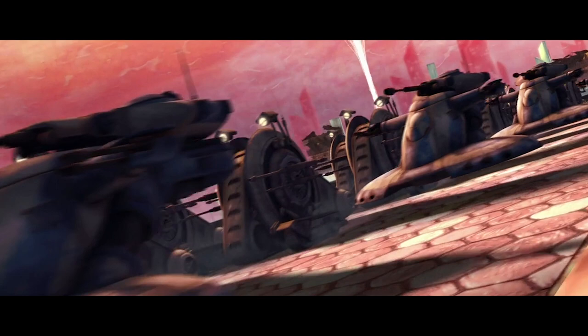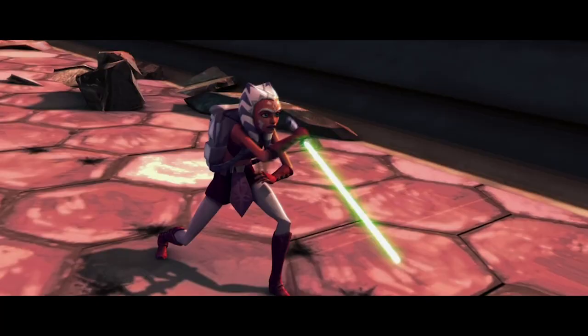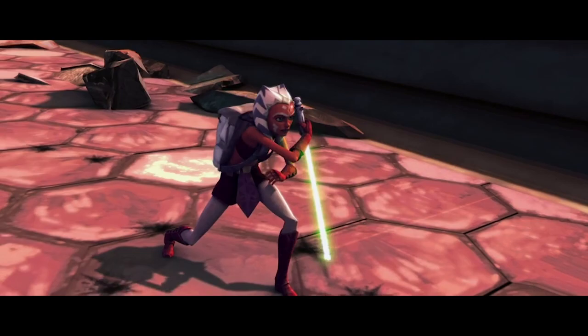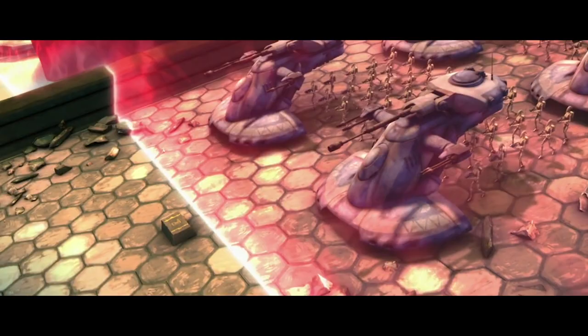General Loathsome approaches the Republic position under the cover of a giant deflector shield, which would shield his forces from Republic artillery until they'd marched right up to the Republic fortifications. It's imperative to destroy it because the Separatists outnumber the Republic, and the only thing keeping them at bay is the anti-vehicle cannons. With the shield deployed, the droids could march right up to the cannons and destroy them, ending the conflict.